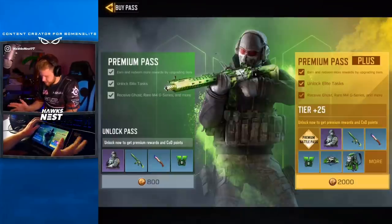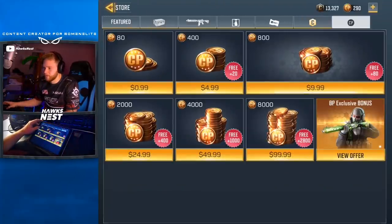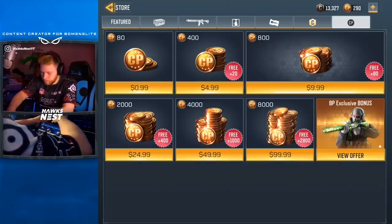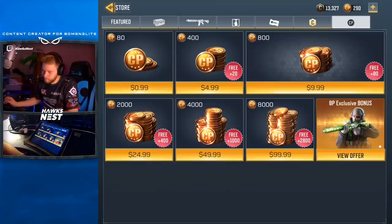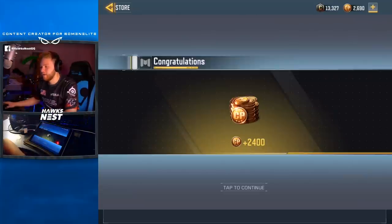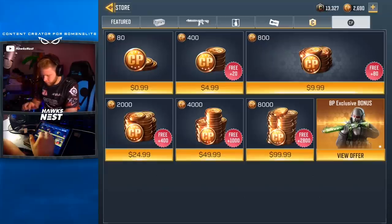I'm confused — if I buy the pass then what do I get? I'll worry about that later since I recorded it, so hopefully it'll show what happened. Looking back now, I think what it meant was: you buy that package, it sends you 800 CP, and you use that CP to buy the battle pass. I'll have to go look at the numbers because it says it costs 12 — I'm confused. Anyway we got 2400 CP, so we're going back to the crates.